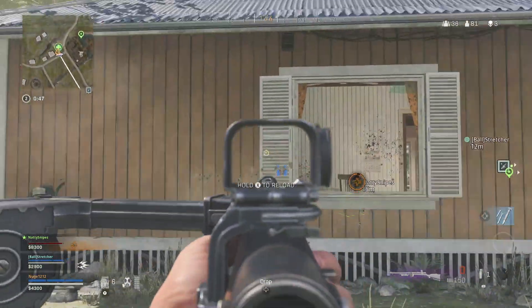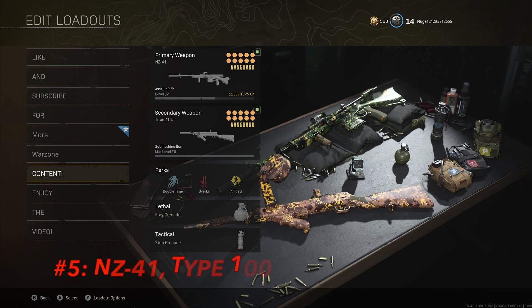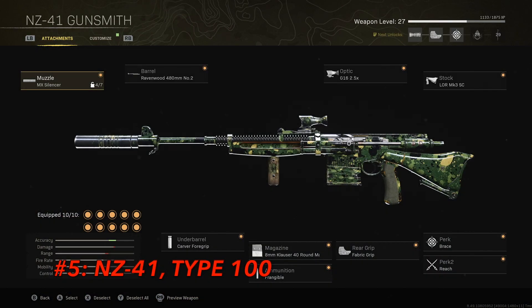Starting us off in the number five spot we have the NZ41 as the primary. One thing you're going to notice with Vanguard guns in Warzone is you don't need them at a high level for them to perform well. The NZ41 is a great AR that performs very well at long and medium range. The recoil is very minimal and the time to kill is extremely quick as long as you're hitting the head or upper torso. It is a heavy weapon so mobility isn't great, which is why we have the Type 100 as a secondary for close range.